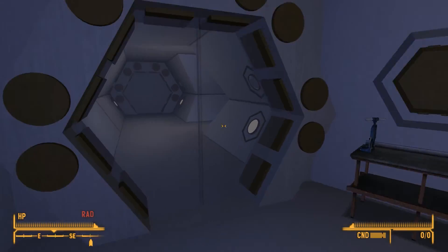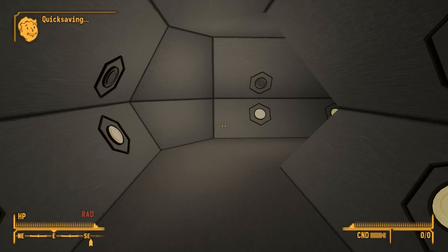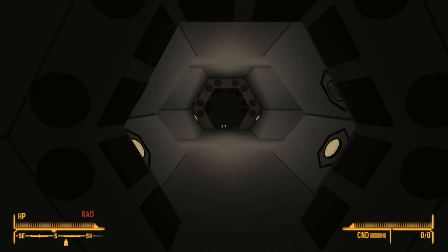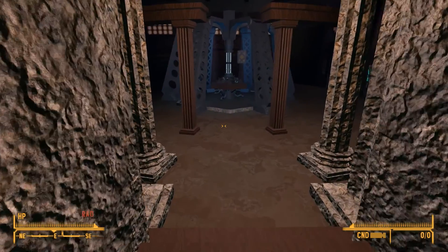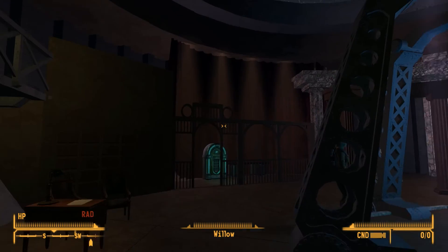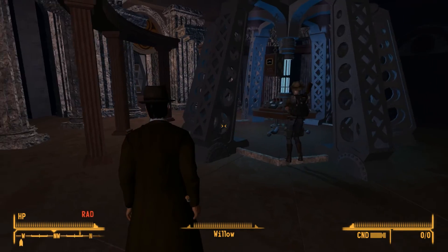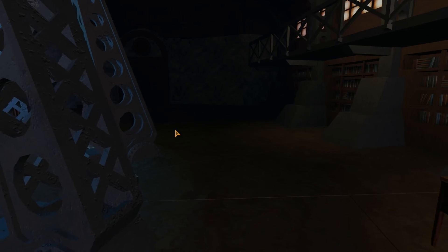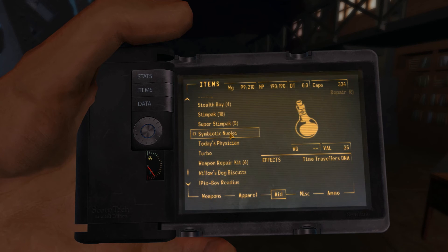I've been waiting a long time for this, guys. Let's try and find our way back to the console room. Just in case — you never know when something is gonna go horribly wrong. We're back. Hi, Willow. That sounded weird. We're here. Now, all that is left to do is to take the symbiotic nuclei and — may the gods forgive us for what we do. I don't know what that means. Boom!